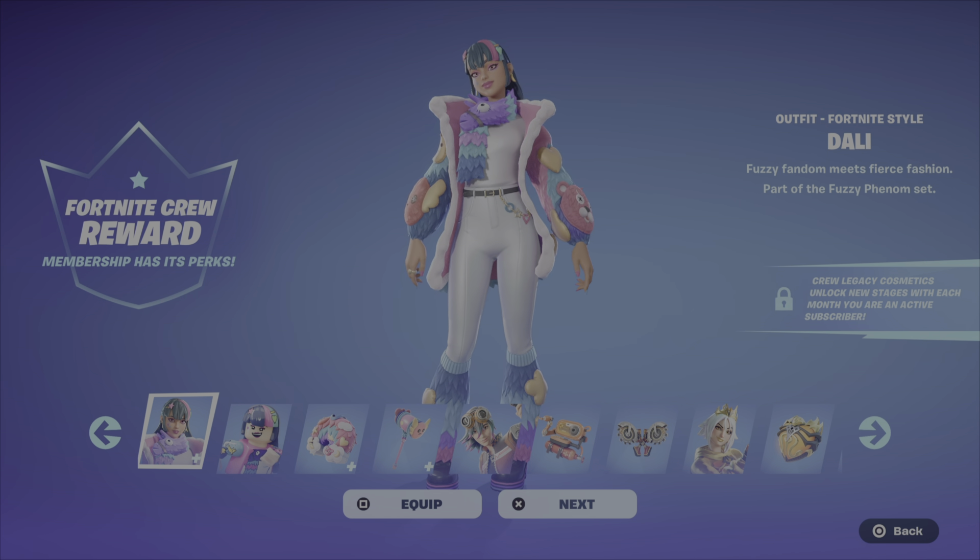So there's her back bling, there's a Lego version, and then this is her pickaxe. I think I like her pickaxe the most — that's pretty cool. There is a splash effect for her pickaxe and it does make some funny noises. And then there's all the other goodies we've received in the past if you are a Crew Pack member or have been one for some time. This is my favorite bundle we've gotten so far.